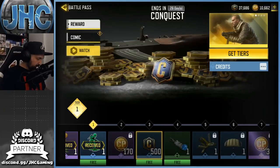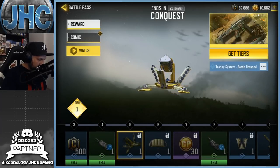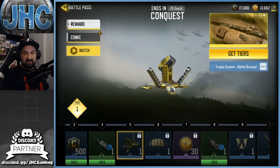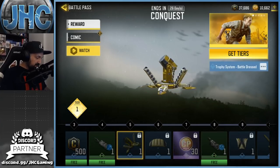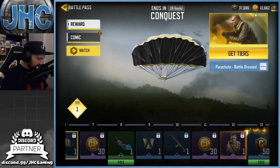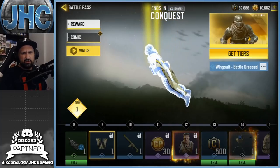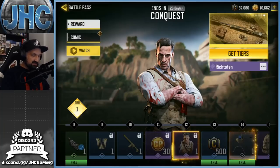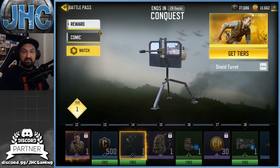Now let's check out the free stuff — what you get if you don't buy the battle pass. There's a trophy system skin, which I think is our first ever trophy system skin. It looks like you can get Nova gas skins now too, since Nova gas was in the battle royale customization — that's cool. There's also decent stuff like an M4 battle dress, a wingsuit, and parachute.